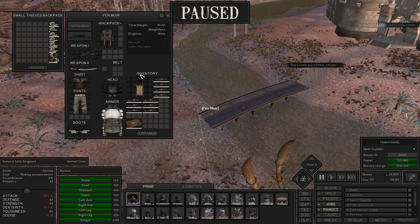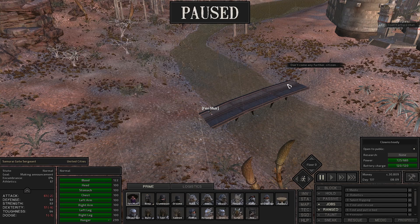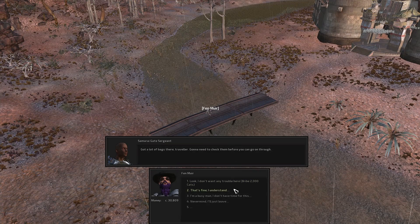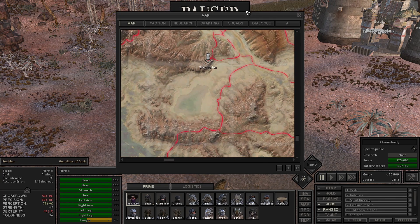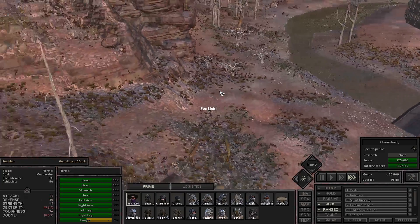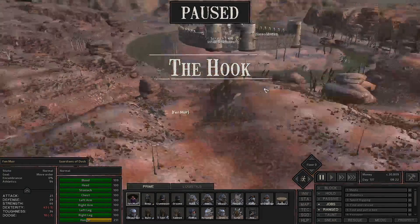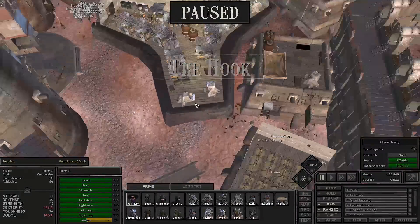A guard wants to search us for legal contraband — got a lot of bags there, traveler, needs to do a check. That's fine. Looks good, clean, move along. We're going to want some food, so let's go back and grab some Gohan. Can we teleport the Gohan? We tried. We want some Gohan, let's make our way down to the way station.